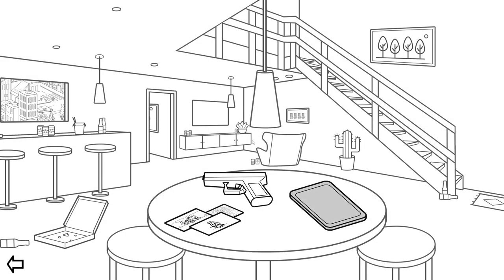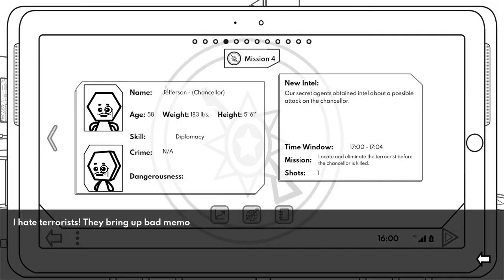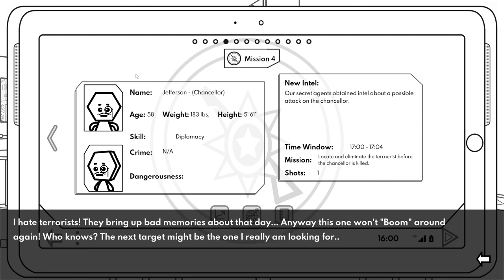Earned 1731 points. Completed missions two and three - just earned an achievement. Checking the home environment for anything to interact with. Back to the tablet. Mission four narrative: 'I hate terrorists, they bring up bad memories. Anyway, this one won't boom around again. The next target might be the one I'm really looking for.'